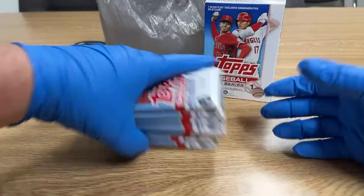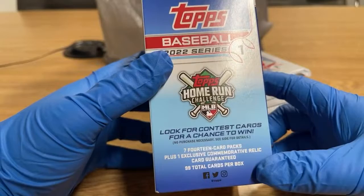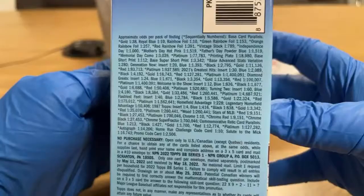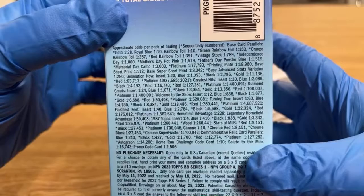We're looking at what says seven packs plus one exclusive commemorative relic card. Look for contest cards for a chance to win. There's seven 14-card packs plus one exclusive commemorative relic card guaranteed. There's 99 cards altogether. Here are the odds — in case you want to pause it, as usual I give an opportunity to pause it so you can look and check out for yourself.